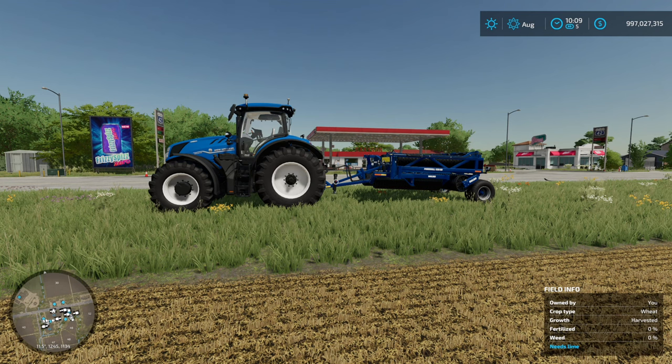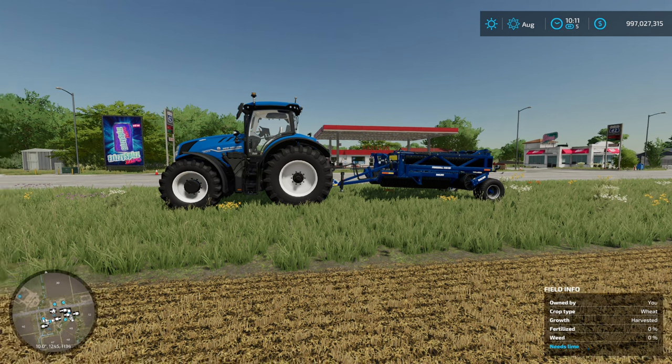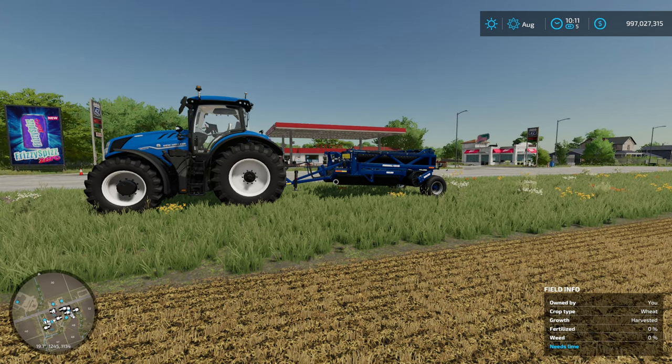Hello, Evan Rand here. In today's episode on Farming Simulator 22, we are going to be looking at the roller in the game. The roller is supposed to push down small rocks and give a slight increase on yield per the game — a 5% increase on yield.